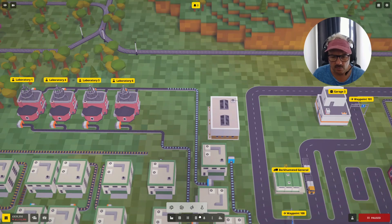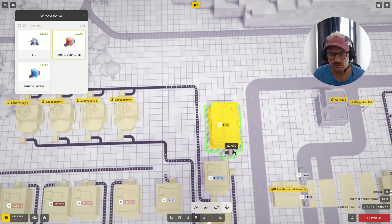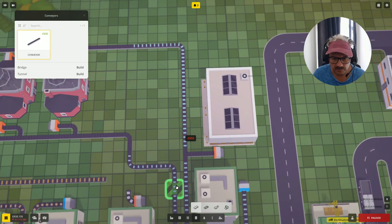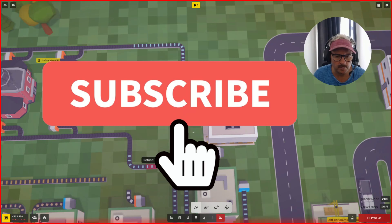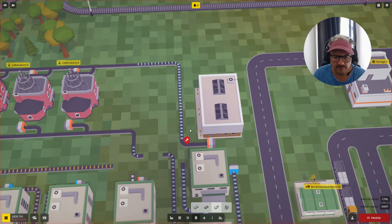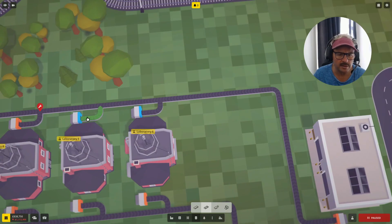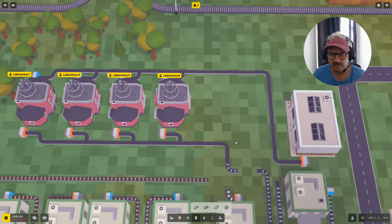Let me pause it, go to conveyors and add conveyor devices — put an output in here. I did this so I could just sneak him in there nicely. Then I'll go flip conveyors — these guys are all inbound, and gold is going to come in. Gold will come into here and then head out that way. The gold train is now on route to go and pick up.